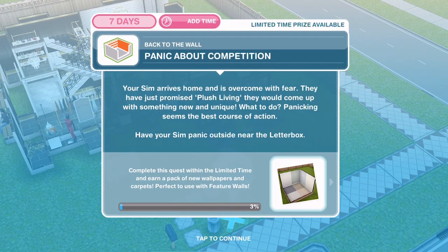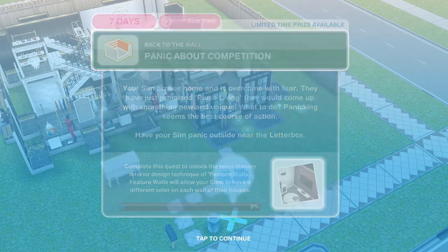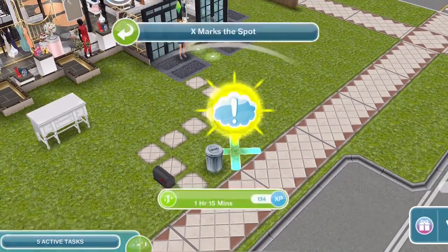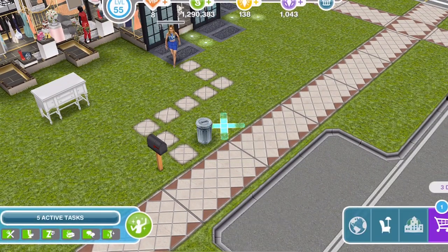Now we need to panic about competition. Your sim arrives home and is overcome with fear — they've just promised Plush Living something new and unique. Panicking seems like the best course of action. Have your sim panic outside near the letterbox. You can see there's a cross outside where you need to click. Panic about competition is 1 hour and 15 minutes.